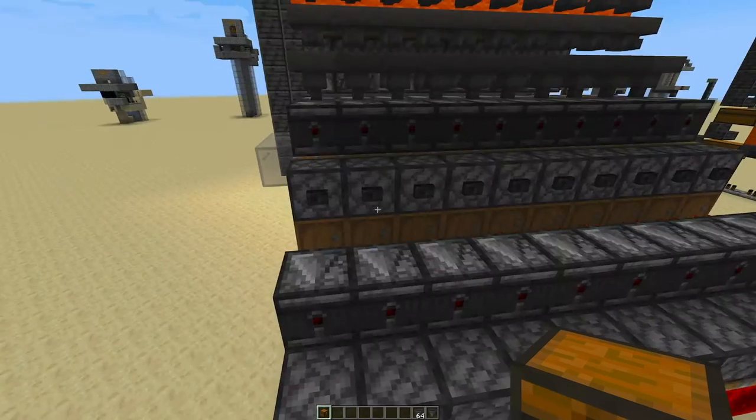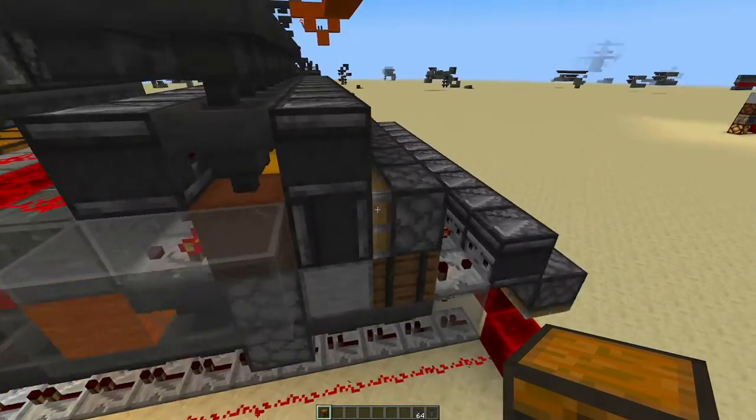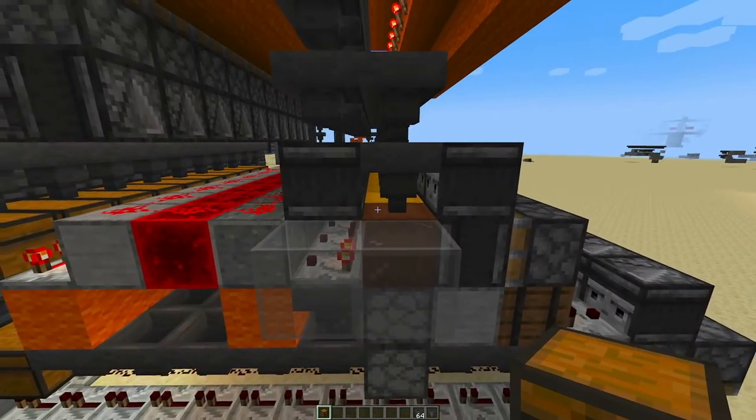It's very rarely going to happen, but that is partly why I recommend you color code your shulker boxes so you can easily see if one is in the wrong chest. The way you set it up the first time is just place a button here, press it, and once there's a shulker in the system it will load it in.